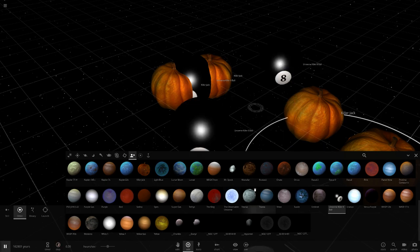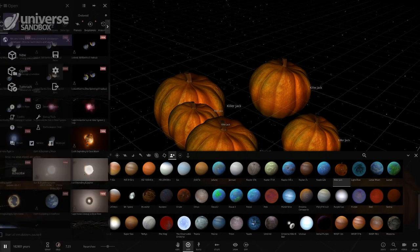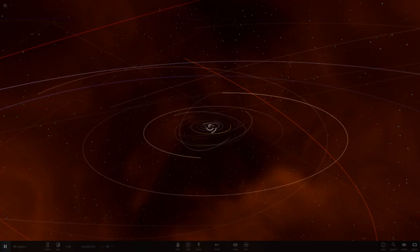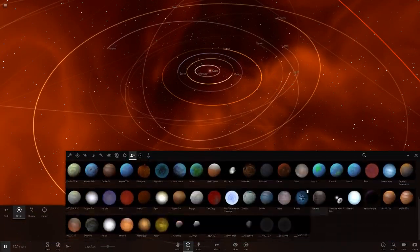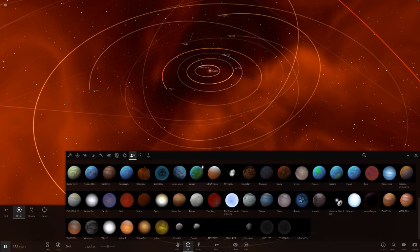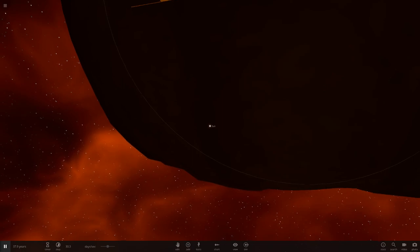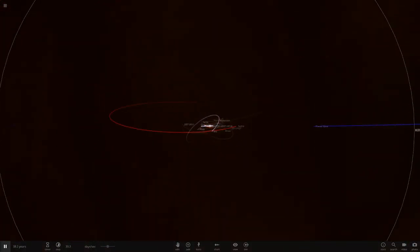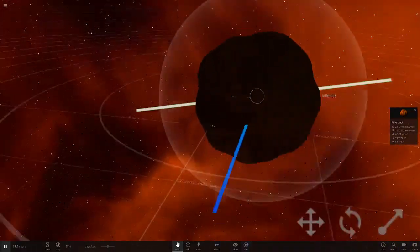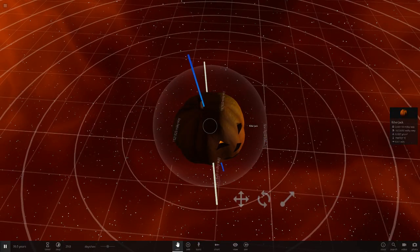We basically took over the solar system with a jack-o-lantern. Happy Halloween — pumpkin takes over the universe. Let's get the solar system up again. This has been insane. Let's go to the Halloween system — I made a whole simulation for it. Here's the Halloween system special. You're only going to see this once, this solar system. There's Killer Jack versus the solar system. Look at this — it's even moving. That is how big it is. Killer Jack, you are ridiculously big. If we just drive this over the solar system... goodbye, it just ate it all. Killer Jack here has just destroyed the universe pretty much.